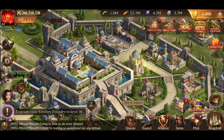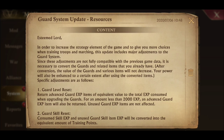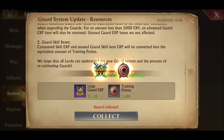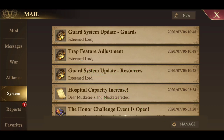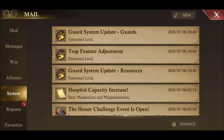The first thing you need to do is open your mail and get your guard compensation — 'Guard System Update' right there. You're going to want to collect all of that, because that's how you're going to level up your guards that you've already had leveled up. They also put all your trap features into the guard system, so you're going to want to claim that.